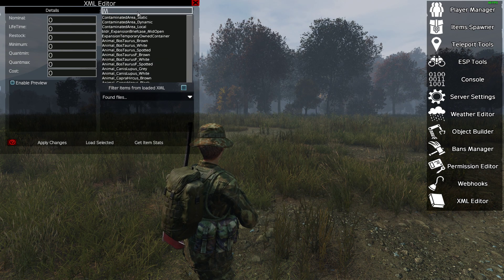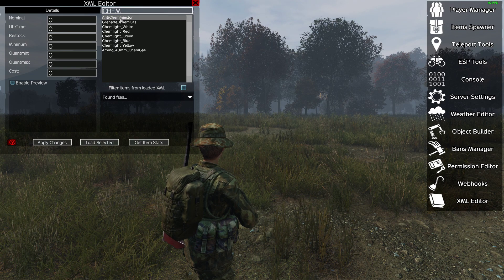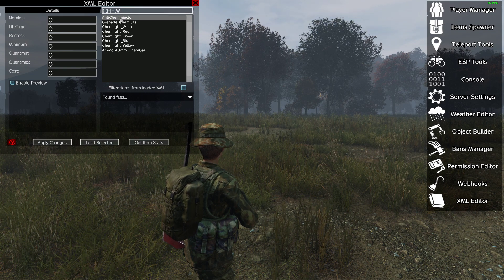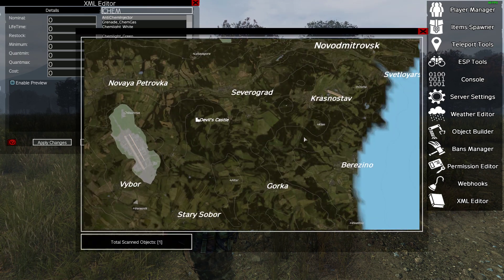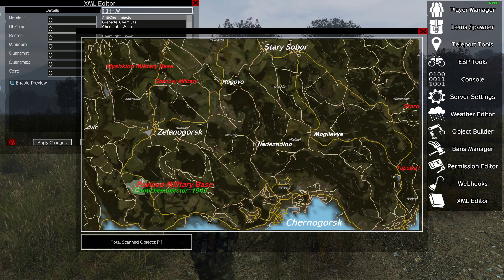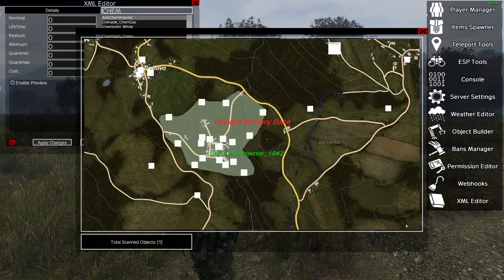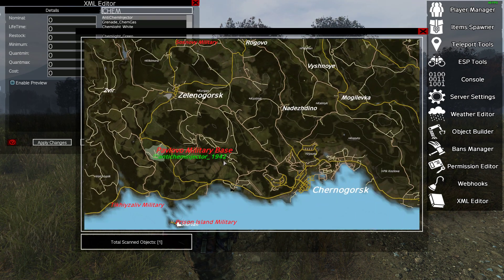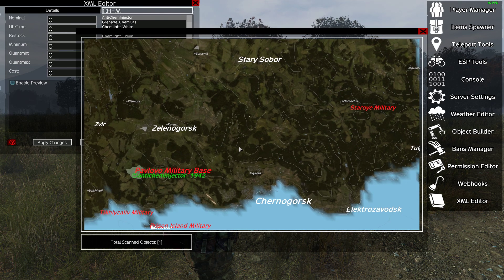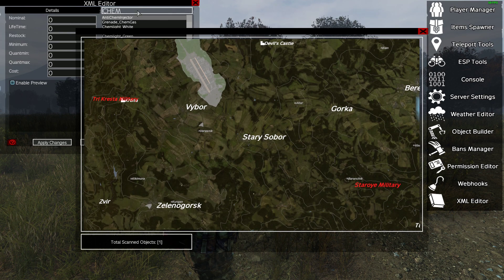Another example: the anti-chem injector. If you wanted that to spawn in other places apart from the gas zone — right now it's at Pavlovo military, which is a permanent gas zone — but say you changed it from the gas zone to ordinary medical areas, you could see that straight away.